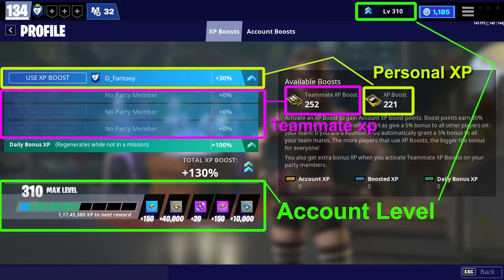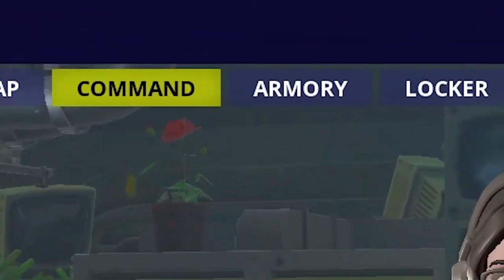The last section under Command is Profile. Here you can see and activate different types of XP boosts which help you increase your account level faster by doing missions. You can also give teammate XP boosts to your friends to help them gain more XP. Teammate XP boost is separate from your personal XP boost — you cannot use the teammate XP boost on yourself.